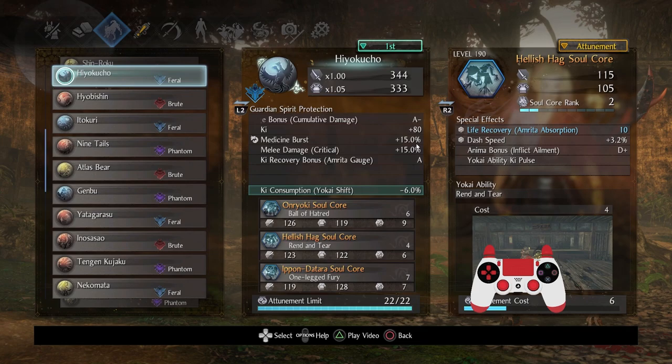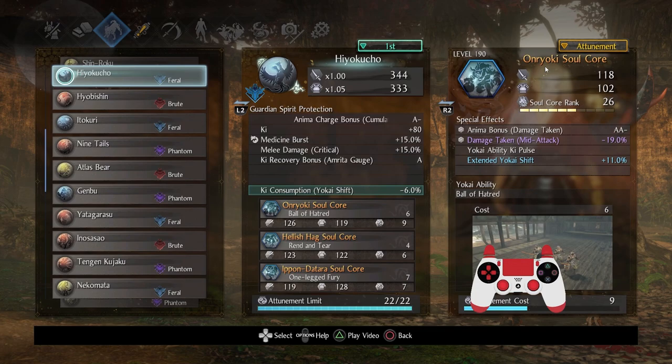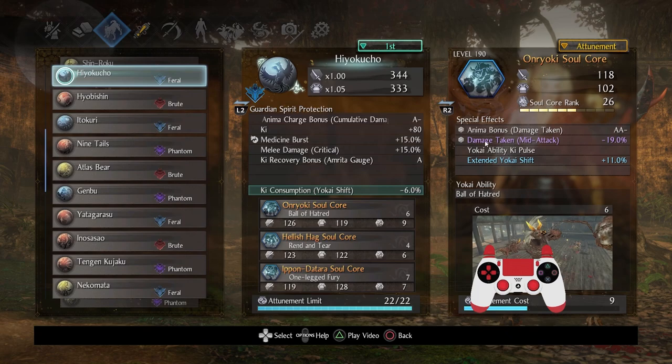I went a little weird with my setup this time. The first and probably one of the most important Soul Cores is Onryoki. While this is ethereal, it is absolutely worth boosting its Soul Core rank up as high as possible. The lock stats are awesome: Anima Bonus Damage Taken. The reason why that's great is because we take damage all the time in Nioh, and being able to turn a negative into a positive is awesome. You don't have to worry too much about playing perfectly because in the moments that you don't, you get Anima back. Also, reducing the amount of damage you take during any attack is always really valuable. Definitely boost the Soul Core rank up as high as you can. Yokai Ability Ki Pulse was the only other stat I cared for.